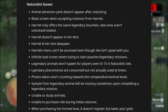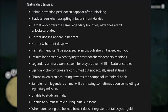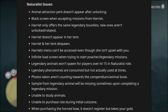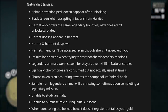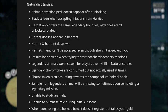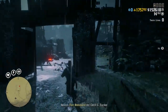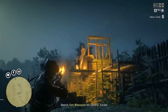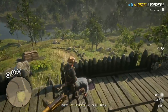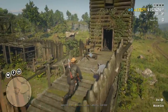For the naturalist role, there are many issues: the animal attraction perk doesn't appear after unlocking; black screen when accepting missions from Harriet; Harriet only offers the same legendary animals and doesn't rotate new ones; Harriet doesn't appear in her tent or despawns; her menu can't be accessed even when she isn't upset; infinite load screen when starting poacher and legendary missions; legendary animals won't spawn for players over level 15; legendary pheromones are consumed but not used; photos taken aren't counting toward the compendium; samples from legendary animals go missing after mission completion; unable to study animals; unable to purchase the role during the initial cutscene; and when purchasing the horned bow, it doesn't register but still takes your gold. This information comes from the Red Dead Online Reddit, compiled by mod Magner — link is in the comments below.